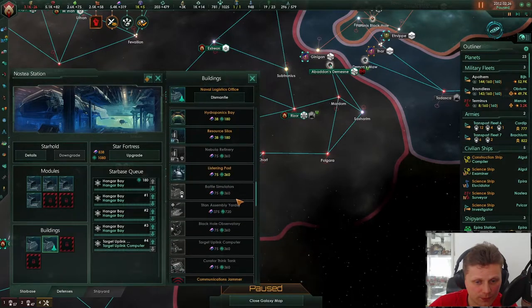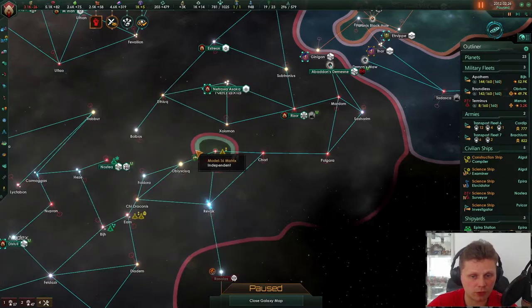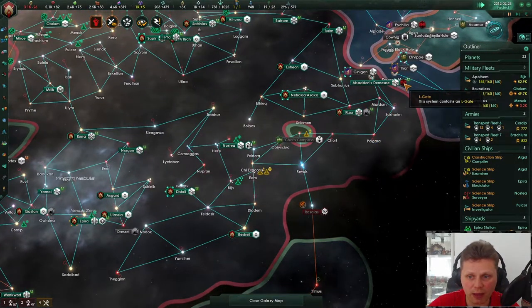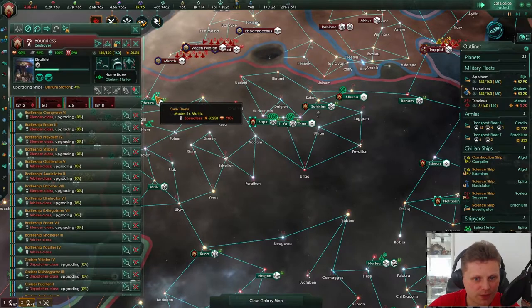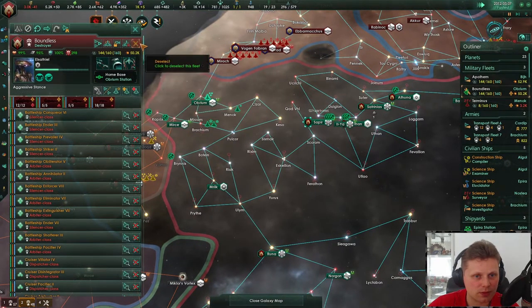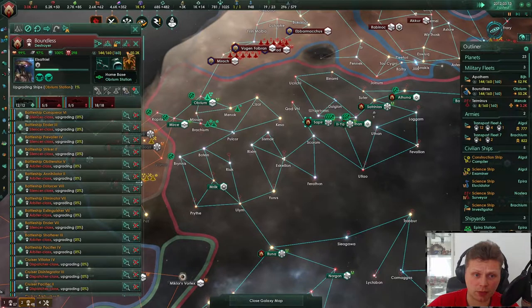I will uplink and go with Gemma, and upgrade you as well. Do we have more wormholes? There's an L gate — I do want to open an L gate. Oh, that could be even more wars. More wars.